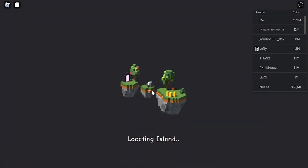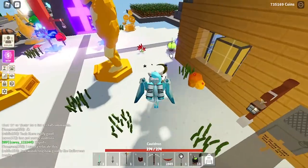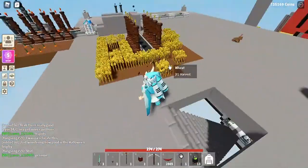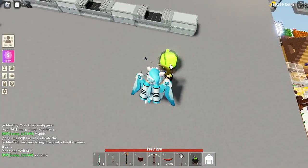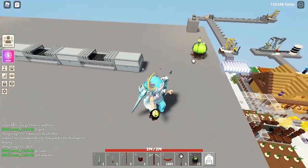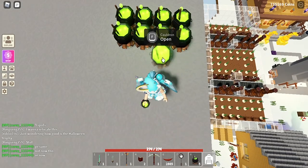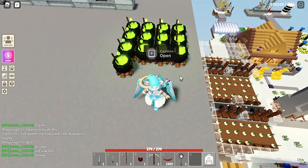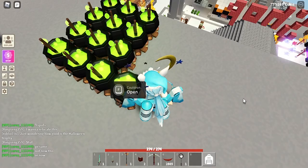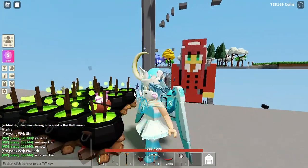Back on the island, you can place the cauldrons wherever you want. I'll place them up top where there's more space. The cauldrons work like the infernal dragon egg - they give you a random reward based on luck. I'll place down all 13 of my cauldrons. Press F to open them and receive a random item.